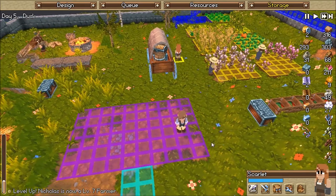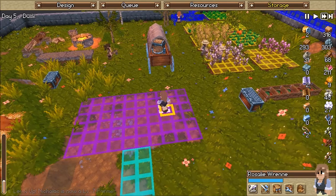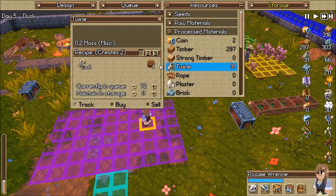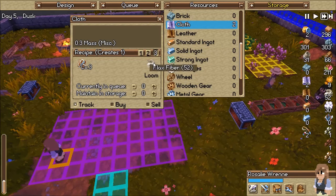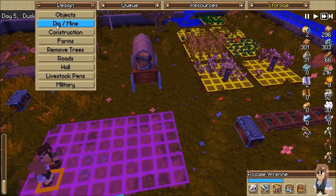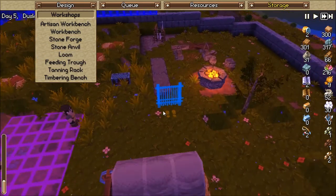Oh, that was a glitch — I saw like a grunt. We've got 31... What does it take to make cloth? We got 52 flats fiber and it takes a loom. Workshops — objects — workshops. Loom. We are going to put in the loom and we're going to put it in right here.